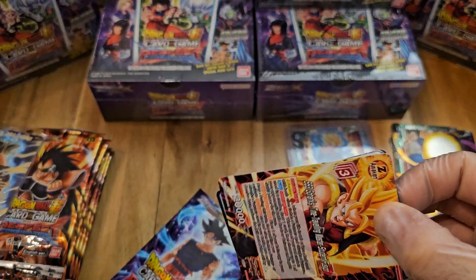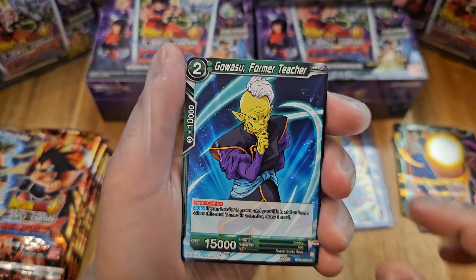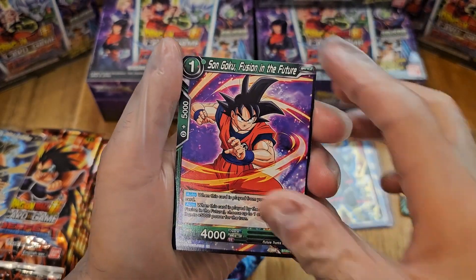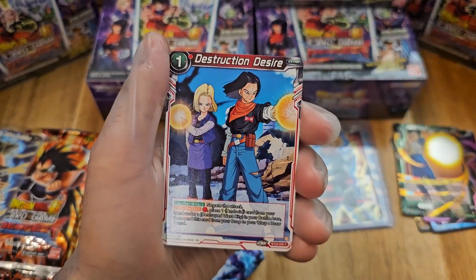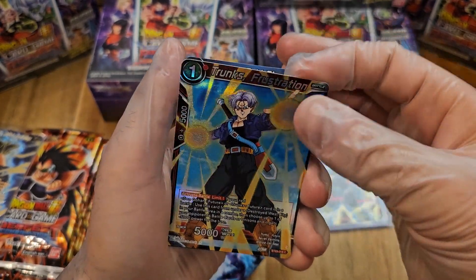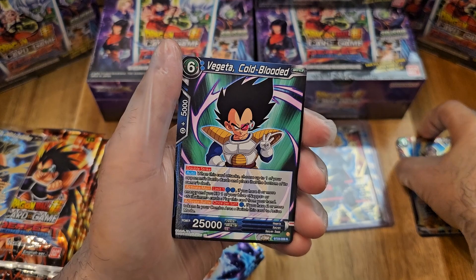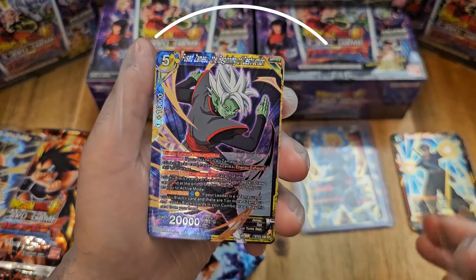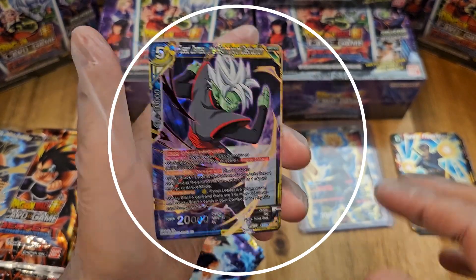Going into our Goku packs, let's see if we get anything special. Master Roshi, Son Gohan, Trunks Frustration is our foil. If you're new, I will be getting all of those sleeved up off camera. Vegeta. And Fuse Zamasu — okay, super rare!